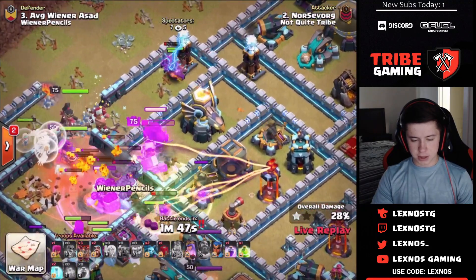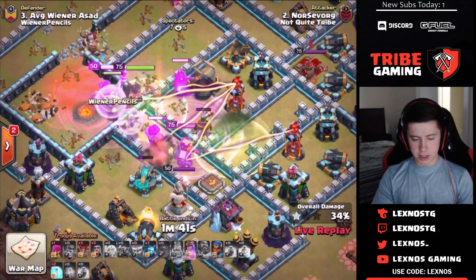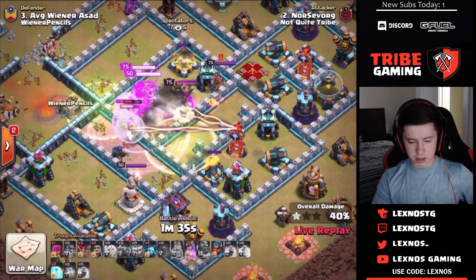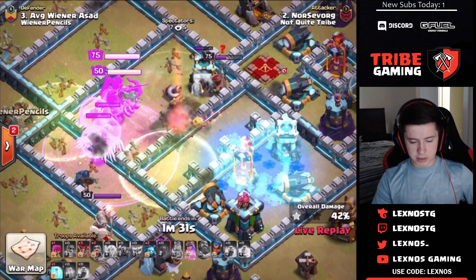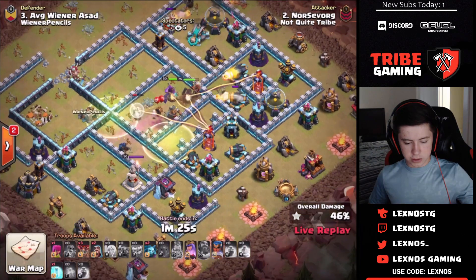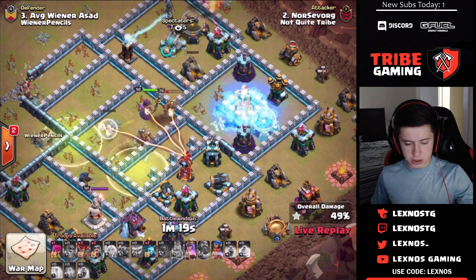Pekkas are in on the top side but get stuck on a wall because of a tesla. The other yetis and pekkas move into the core with a second jump to get into the back side. Multi-target infernos on the back side do a lot of damage. King goes down to the enemy queen. The friendly queen wins that battle, but all the healers are getting picked off by the multi-target infernos.